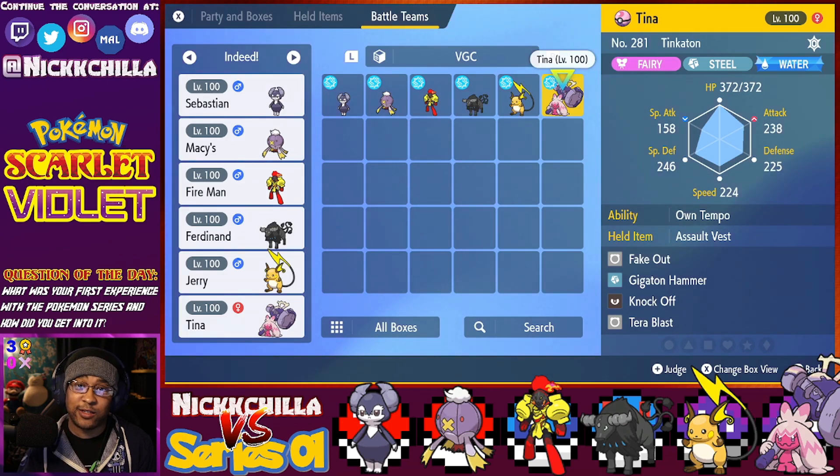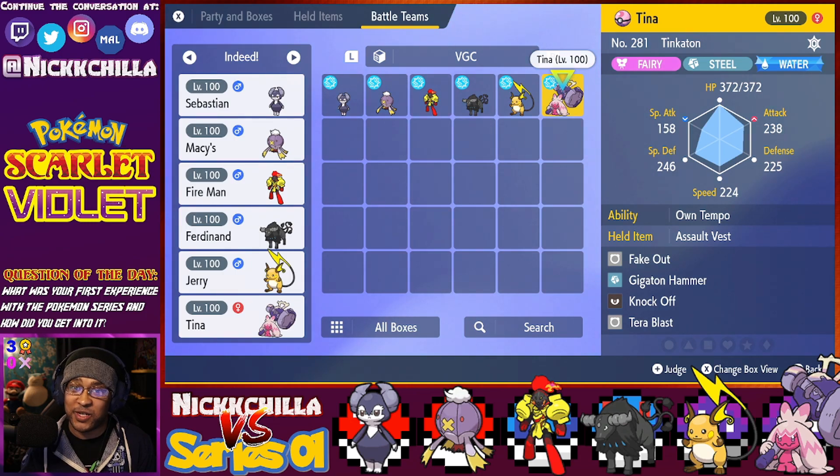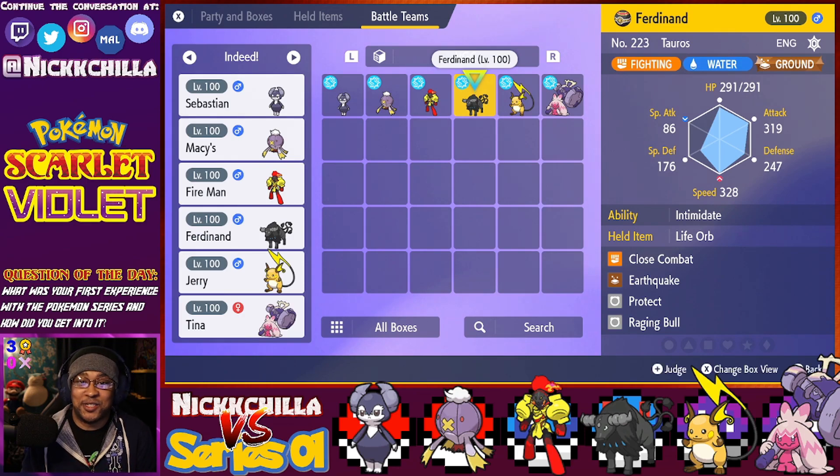Last up we've got Tinkaton. Tinkaton's really good — it's got really solid typing, kind of like a mini Mega Mawile from back in the 3DS days. She's running Fake Out, Gigaton Hammer — you always gotta click the hammer, the hammer does big damage — Knock Off for utility, and Tera Blast. Tinkaton is Tera Water, which is pretty much just a defensive option so you don't get countered by Fire and Ground-types. And with Raichu running Lightning Rod, Raichu can protect against those Electric attacks, so pure Water means she only has one weakness in Grass. I think it's a pretty solid team overall.